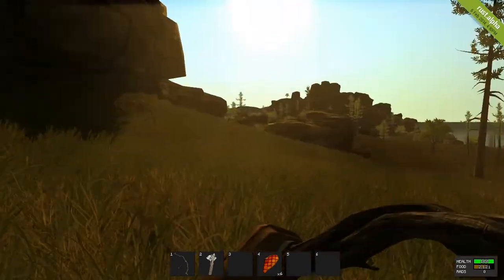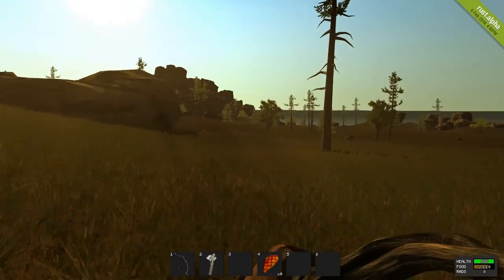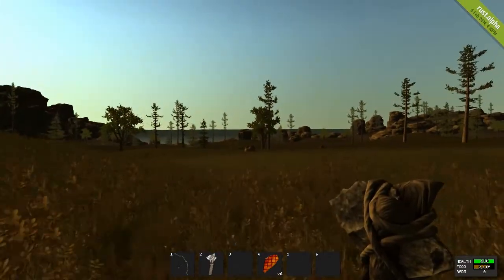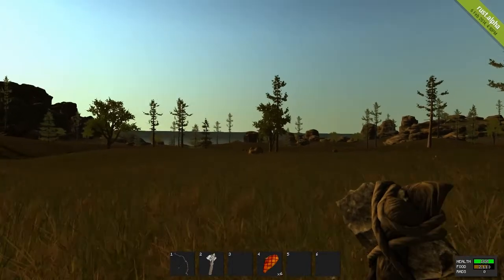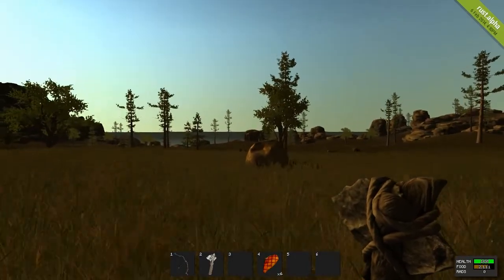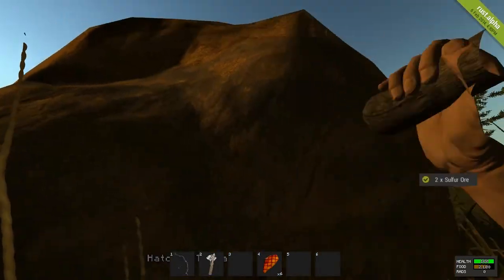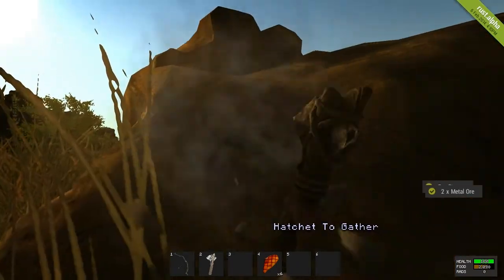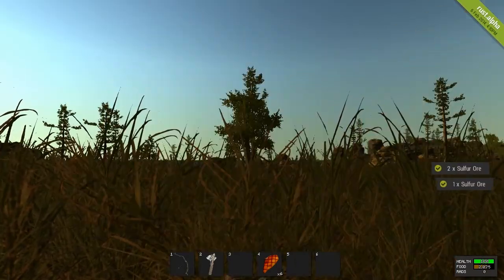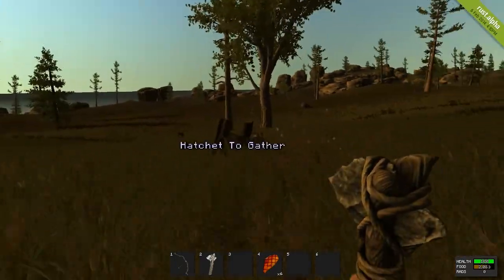Since last episode, there has been an update to Rust. The rocks and stuff have different textures. Also, when you harvest them, they're animated to show how much resources are left in the rocks or wood piles. That is always nice.